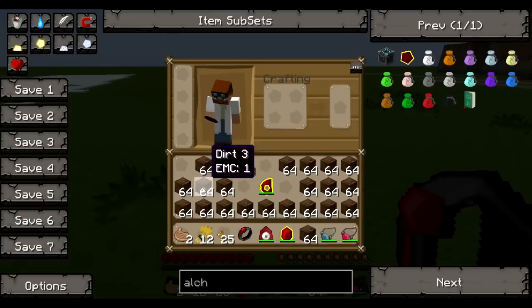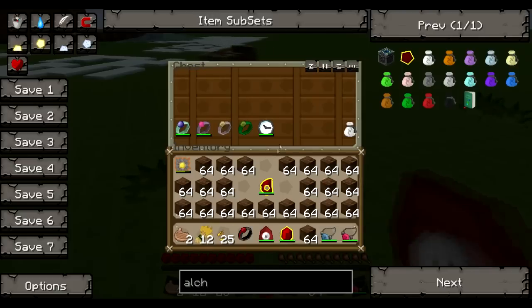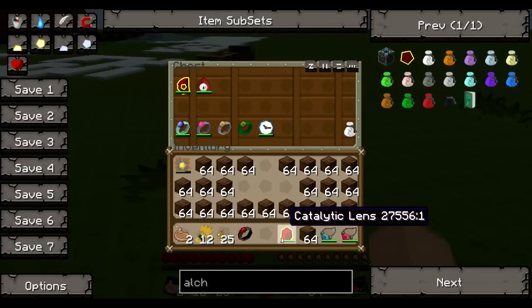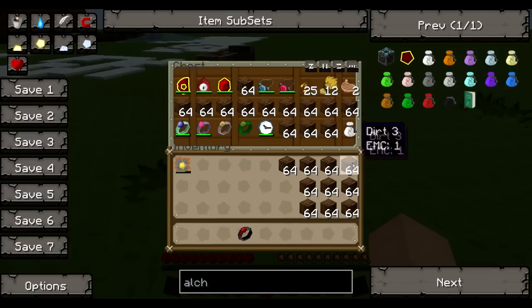If you run out of energy — I don't actually have a Kleinstar on me currently, so I can't pull up from the Kleinstar within the Mercurial Eye. If you run out of energy mid-air your passive abilities will not go, so you don't have to worry about dying if you run out of EMC or glowstone.